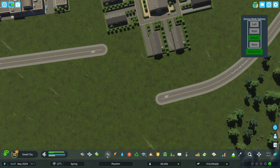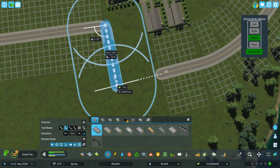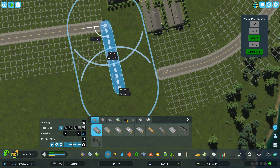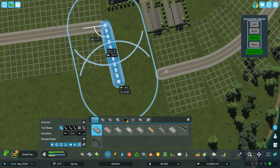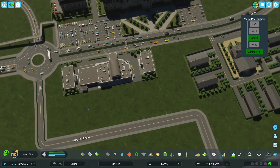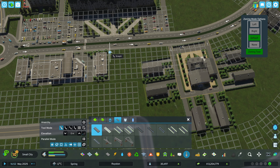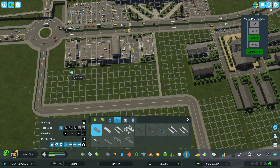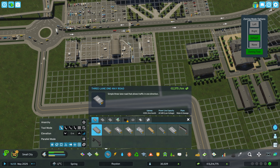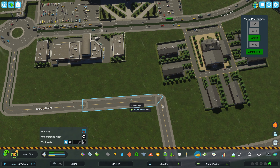Okay, and now we need to connect this over here — I want to have it a little bit parallel to that. It doesn't really want to do it exactly, but this should be good enough. There we go — now we have the road connected. That's one. Now we can fill some stuff in. I'd like to have a path here for the pedestrians, just alongside there. Maybe some more parking spots in here — that wouldn't hurt. We can have a little bit bigger. What we could do is make it a little bit more... give it a little bit more space.